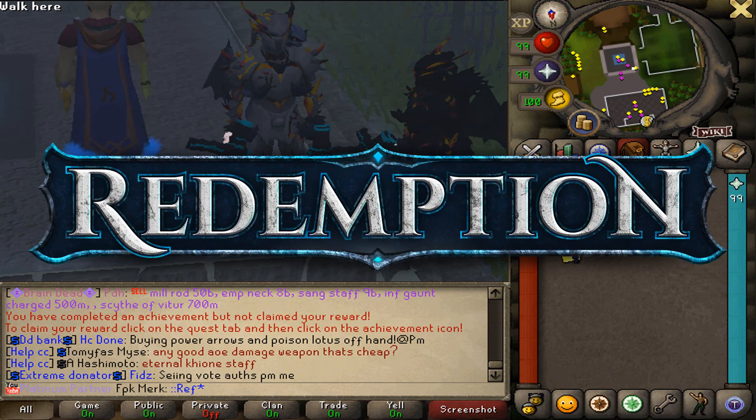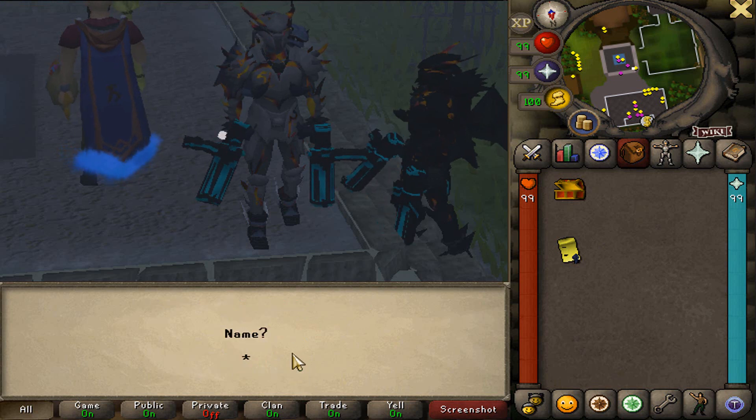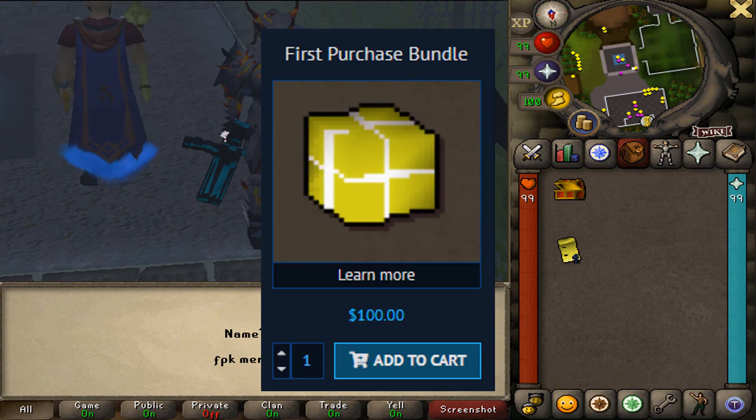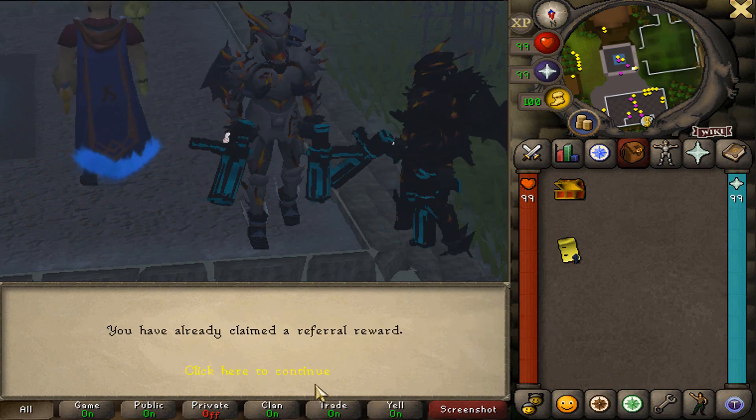When you guys join Redemption RSPS, please make sure to type 'Goal' on Goal Ref in-game, then click YouTuber and type in FBK Merc - that's gonna give you guys a free $100 bundle upon joining the server. Make sure to take advantage of my referral code.